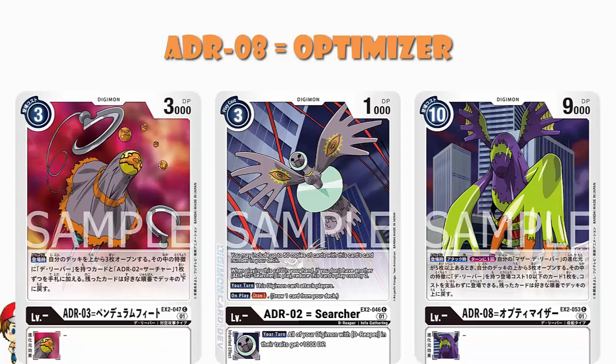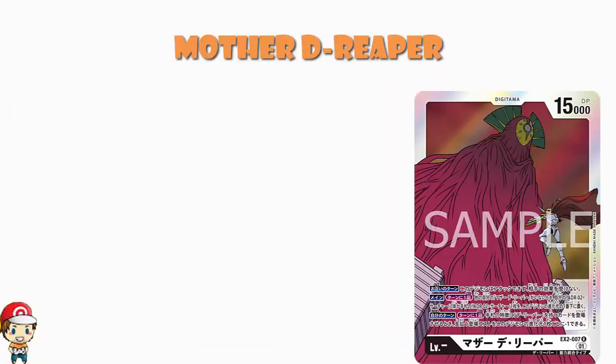Remember Reaper: when playing this Digimon card you may trash the bottom seven digivolution cards of one of your Mother D-Reaper and play it for free — it's got Rush — and at the end of the attack you can put two Searchers from your trash to the bottom of this Digimon's digivolution cards to unsuspend it. They all work very nicely together. It really depends on how good Mother D-Reaper ends up being, but Optimizer lets you play a card for free every time you play or attack.